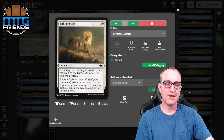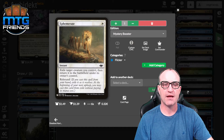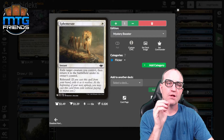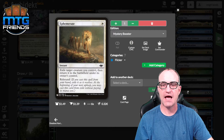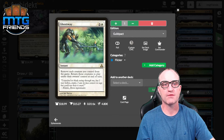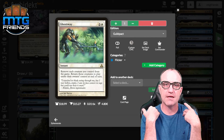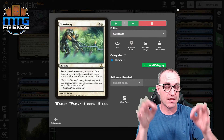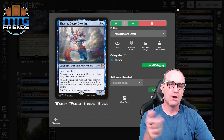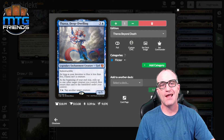Ghost Way — remove each creature you control from the game, then return them to play under their owner's control at end of turn. If someone else does a board wipe, you can save your board and then have them all re-enter triggering Reaper King. Fblthp/Fasa Deep Dwelling — at the beginning of your end step, exile up to one target creature you control, then return it to the battlefield under your control. It has the bonus of tapping a target creature for four, though we don't really care about that part.